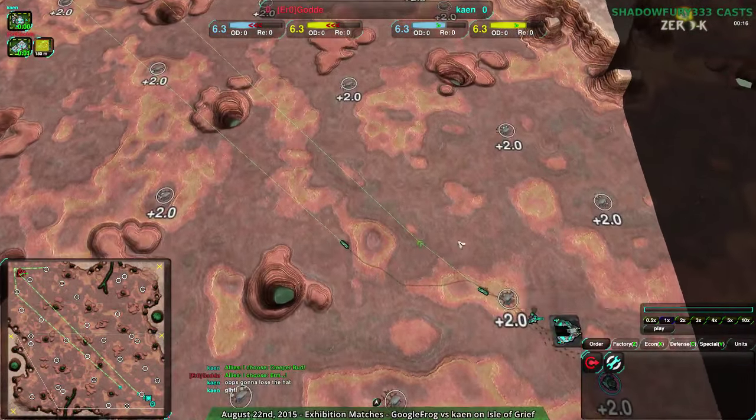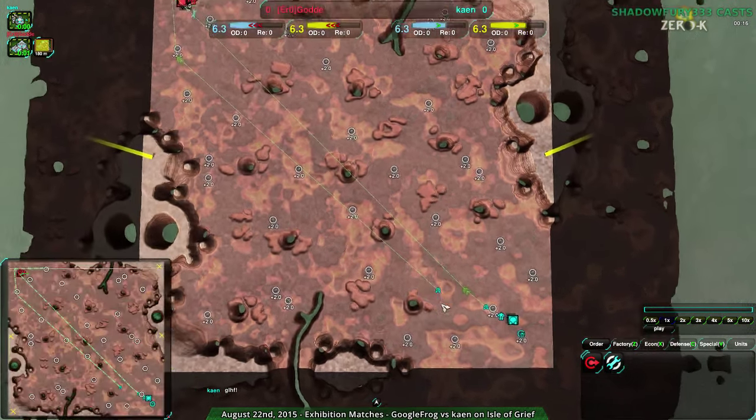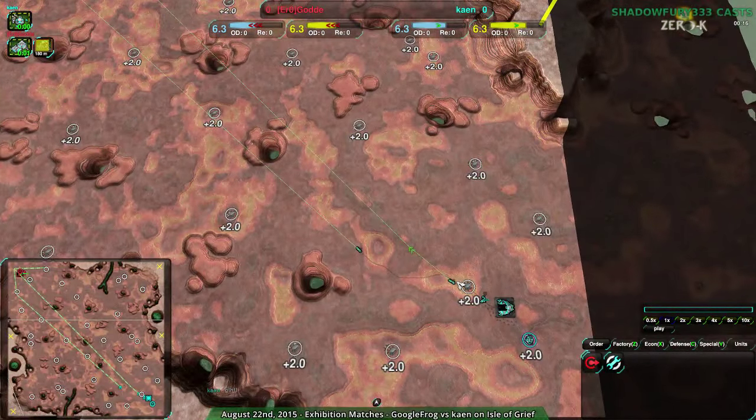Welcome back ZerkFans to another exhibition match, or rather to Nanolades at Dawn, with another exhibition match between Golda and Kayn. This is actually Kayn's requested map because apparently they did fight fairly well here. They wanted to have me cast it, and so I will.